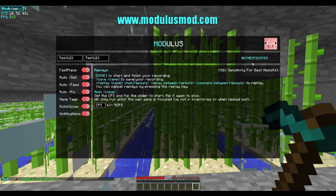Firstly, we're going to open the GUI and log into our Modulus account. You can't see on screen that there are instructions for this, but I'm going to show you how to do this anyway.